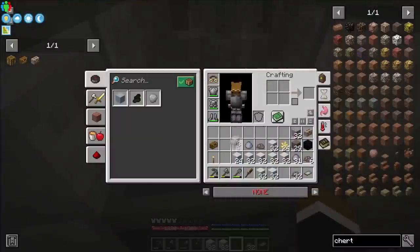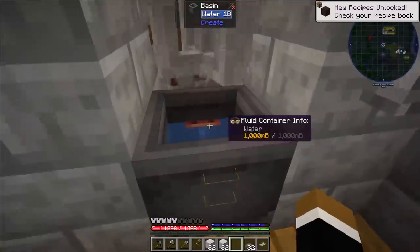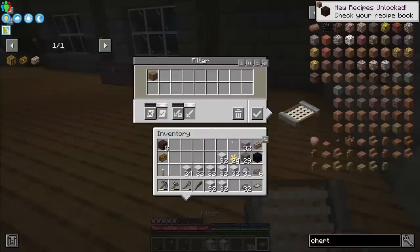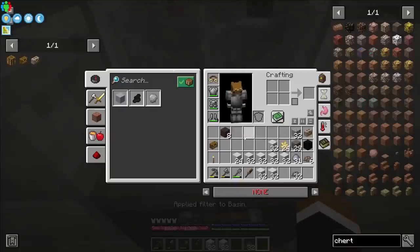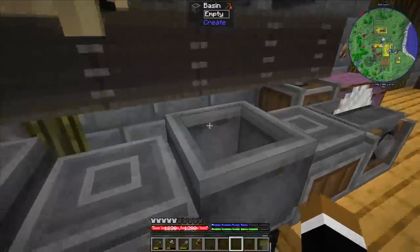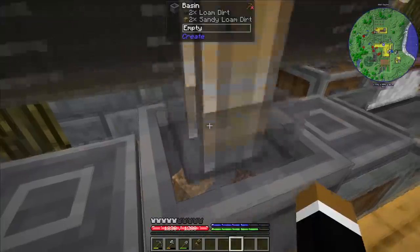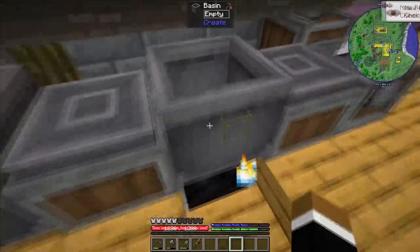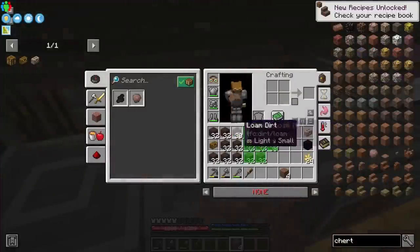Let's turn the mixer back on. I'll make one first and take it out real quick, because it actually turns it into mud if you don't. Then we can set up a filter so it doesn't keep turning it into mud. Let's throw the rest of the guano, clay, and white sand in there. I also made an equal amount of sandy loam dirt again. So let's try: 2 loam dirt, 2 sandy loam dirt gives 4 shale cobble. Let's set up a filter as well just to be safe, then throw the whole stacks in.